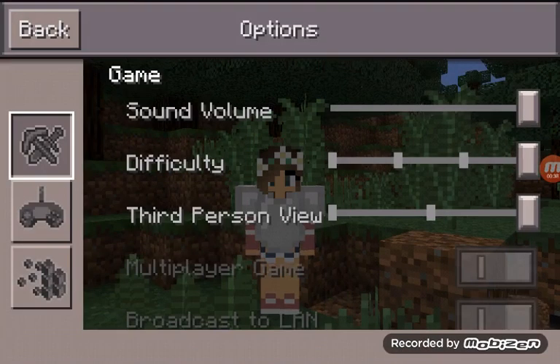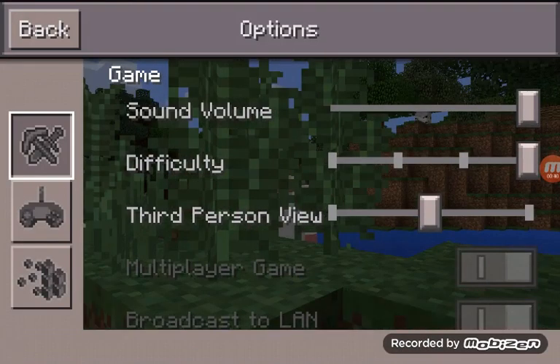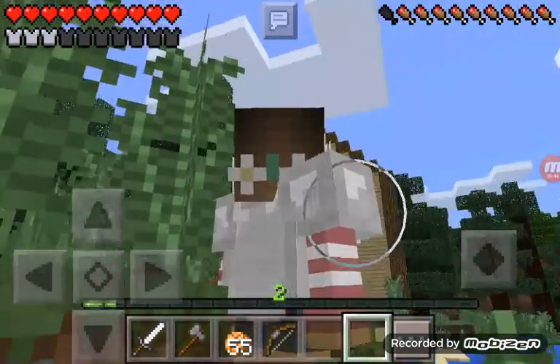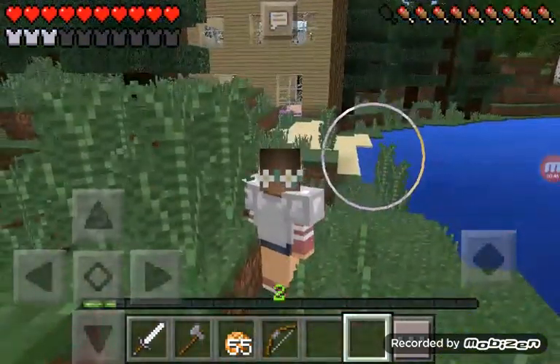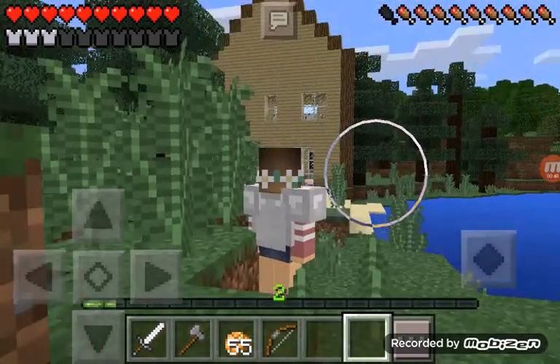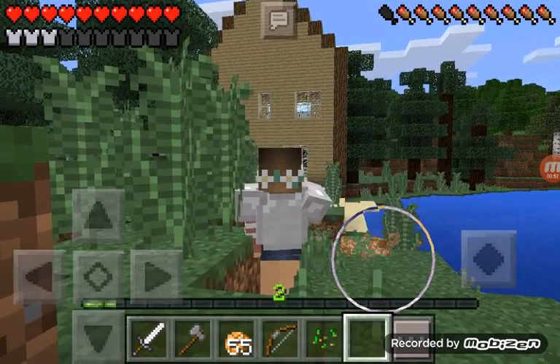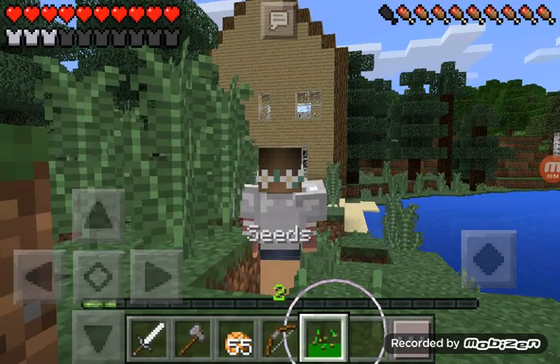Let me just show you it. This is the house — it is actually made out of birch wood, and around it is just oak wood, and then it's got some glass in it.